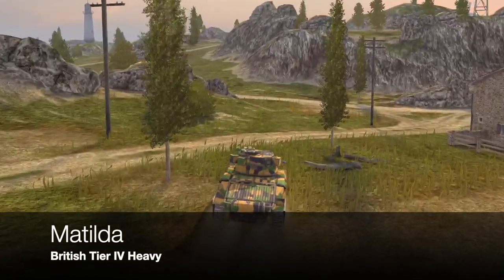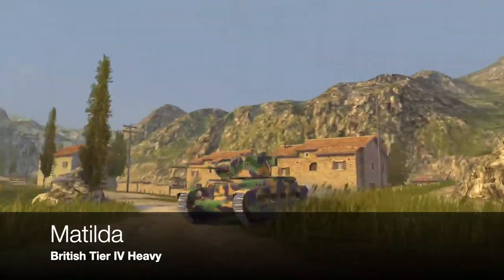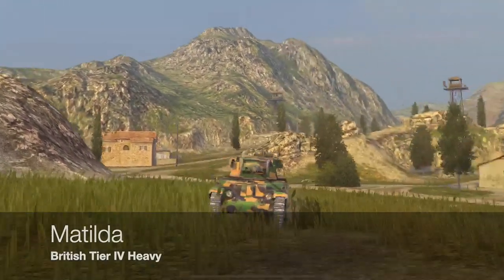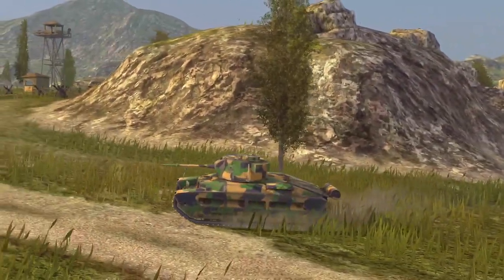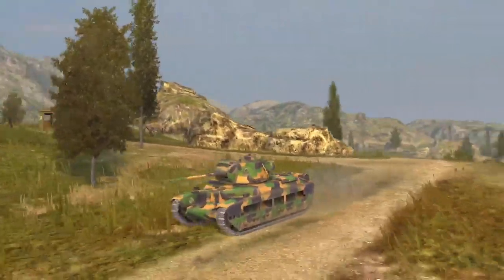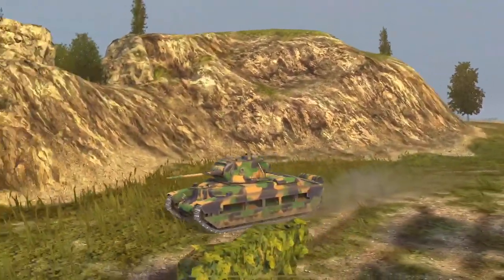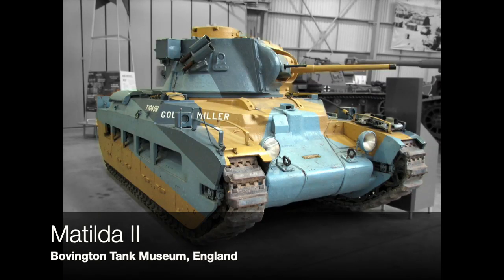Number six is an interesting one - it's the Matilda. The Matilda is a real tank in the tech tree at tier four as a British heavy. The British used this tank in World War II and it was one of their mainstays at the beginning of the war. In the game it's very heavily armored and very slow, but it's got a good rate of fire even though it dishes out pretty poor damage. It's recently been buffed and can travel at much better speed, but the idea of this tank is that it's a big massive hunk of steel with a bit of a pew-pew gun that's difficult to penetrate.